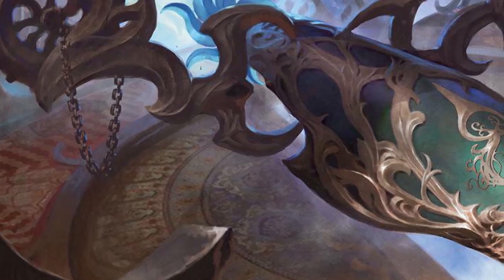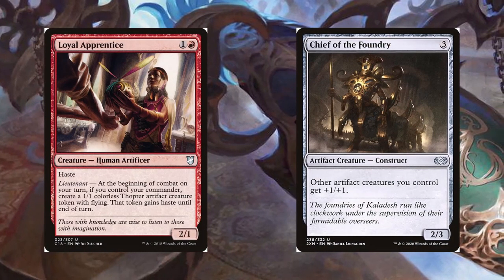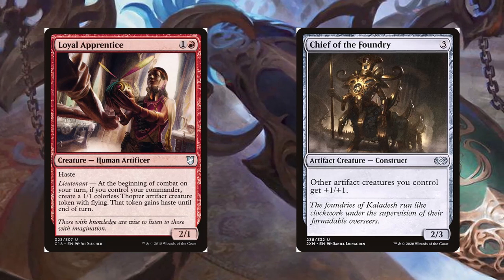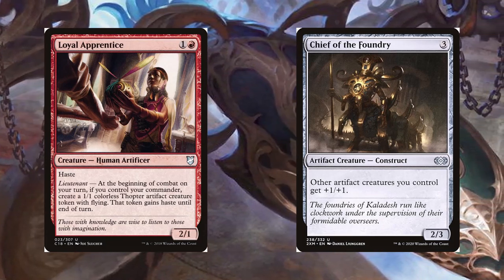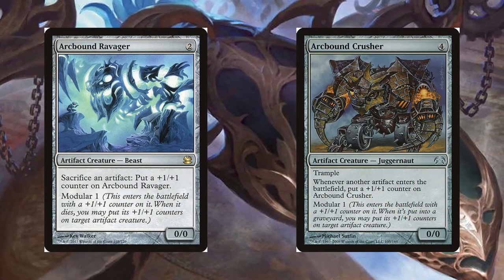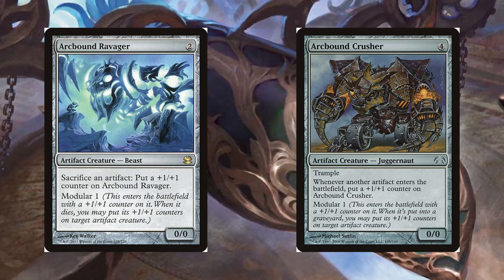This deck attempts to put the pressure on in the early game by resolving a bunch of cheap artifact creatures and attacking a lot. Since it doesn't matter if most of our creatures die, we can attack with impunity in the early game, not being held back by the fear of lethal blocks. In the instance there is some blocker who is too big to handle, we can use Pia's ability to get in there anyways.